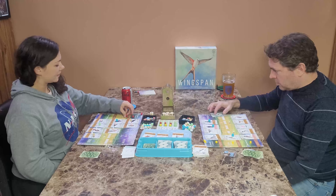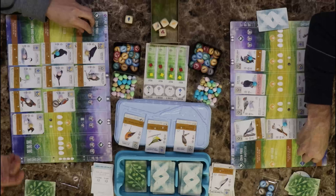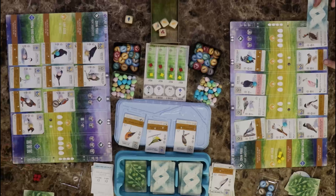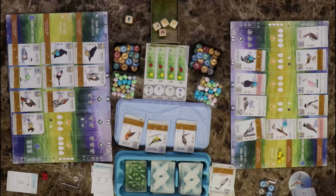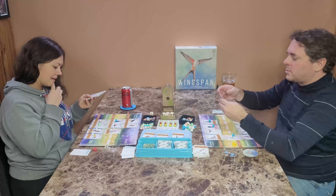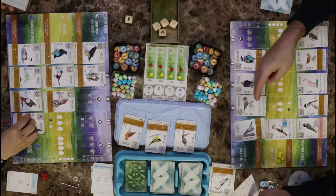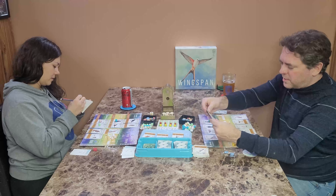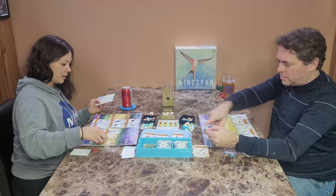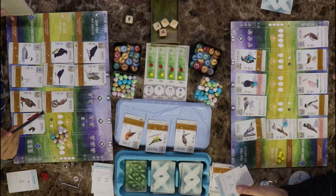I need cards — I don't have anything so I'm going to draw three. What are my objectives again? One, two, three — just replenish that. When activated, all players gain a worm.